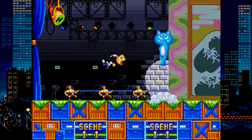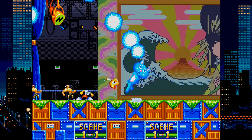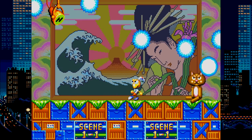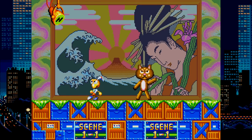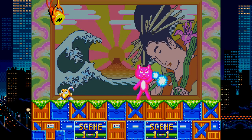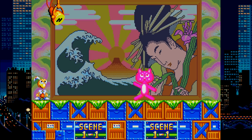Dynamite Heady is an action platformer from Treasure, and I'm quickly realizing I need to play more games from them. Similar to Decap Attack, you use your head as your weapon, though it goes much further and comes back to you on its own. You can find other heads to switch to, like a bomb that takes a while to detonate but blows up all enemies on the screen. Wrap it all up with good music and a cute aesthetic with a stage play theme. Yeah, I'd come back to this.